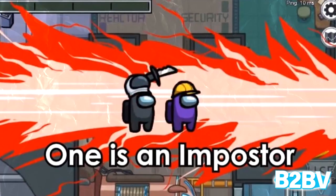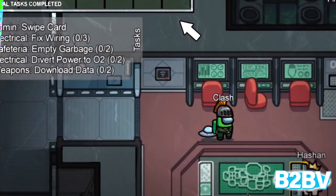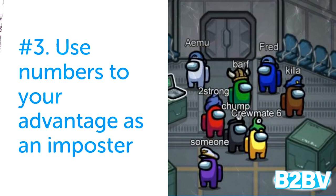Number 4: Don't forget about the taskbar. Pay attention to the taskbar — when you see someone doing a task, check the taskbar and see if it's actually progressing. If it is indeed progressing, that's a friend. If it's not, you may have just found your imposter.